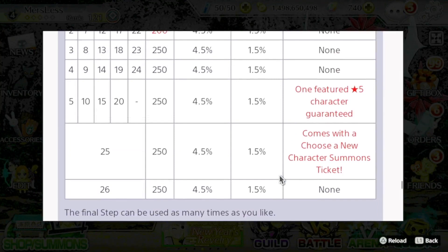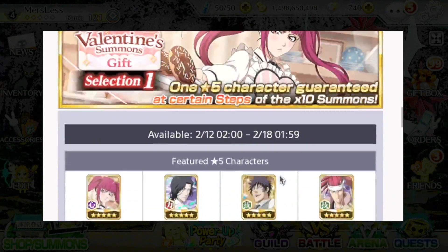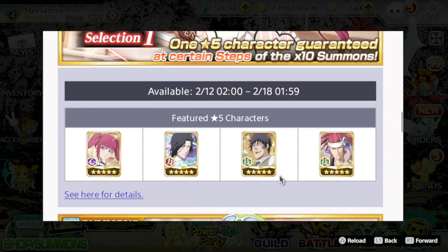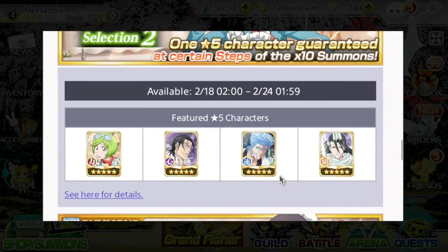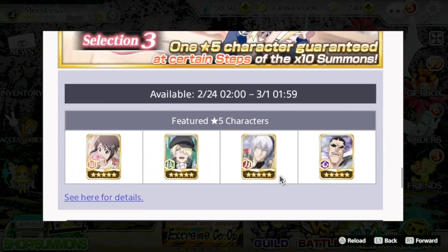We can go ahead and take a look at their single summons. First up is going to be the Riruka — hers will be the 12th. Up next is the Mashiro — hers will be the 18th. And last up we have the Momo, whose will be the 24th.